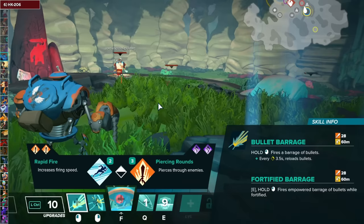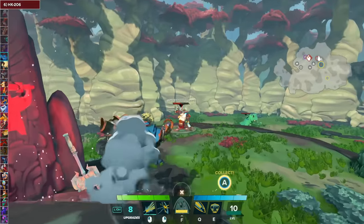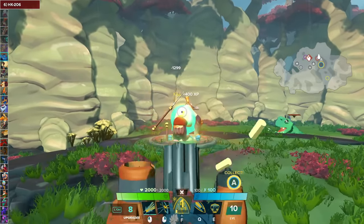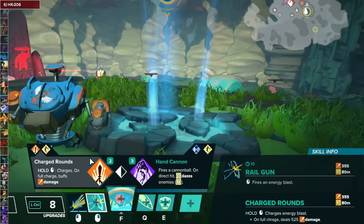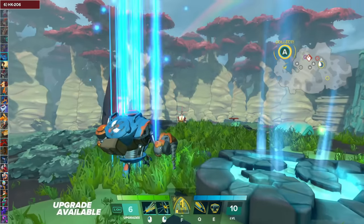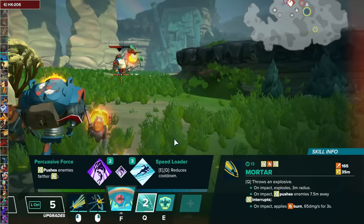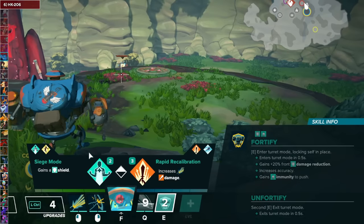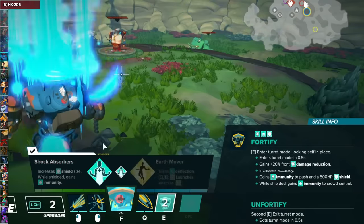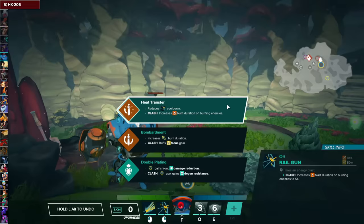For HK's Bullet Barrage, go with Rapid Fire first — a basic attack speed modifier — and then High Caliber Rounds, which only works in Fortified form but allows a lot more DPS at close range. For Railgun, go with Charged Rounds for more DPS and Armor Piercing to enable it further. For the Mortar, go with Impact Trigger — a reliable get-off-me tool — and then Percussive Force. For HK's Fortify — the Transformation Button — take Siege Mode and then Shock Absorbers. For the Focus Mid Path, take Stonewall and then Hero's Vitality. For the Clash talent, Heat Transfer.